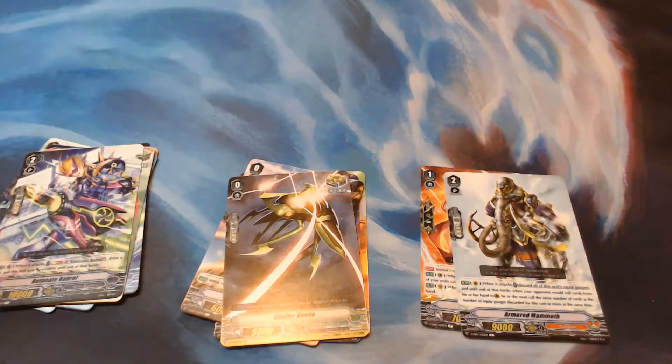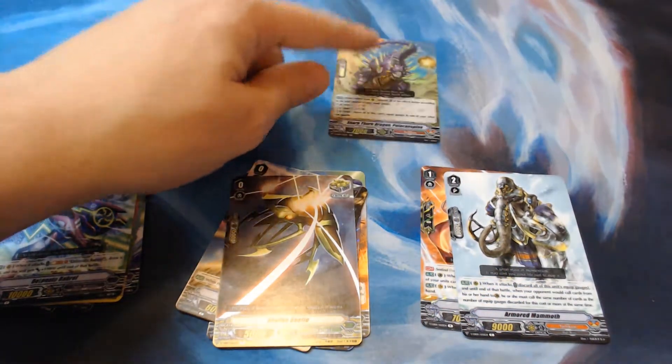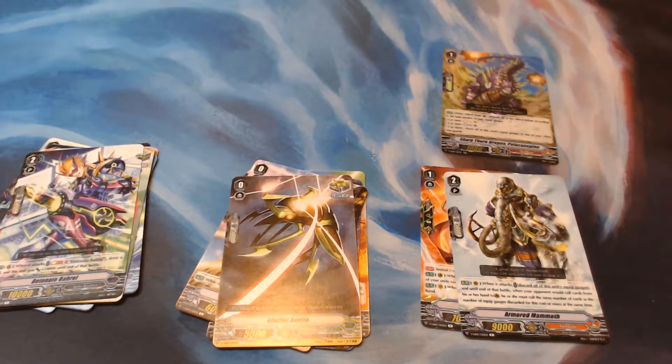And we've got our first Double Rare: Sharpthorn Dragon. Polkennspine — I think that was the last one of him I needed.